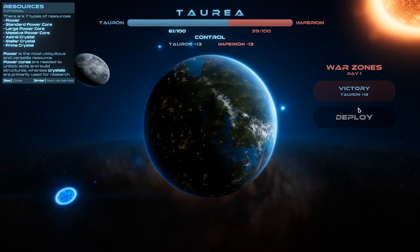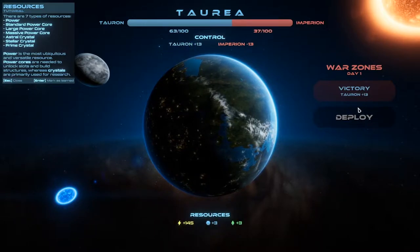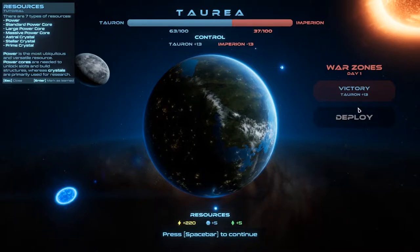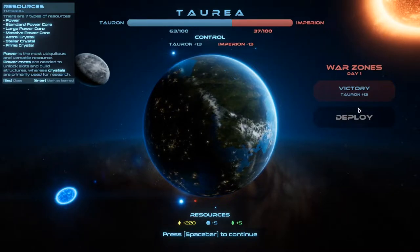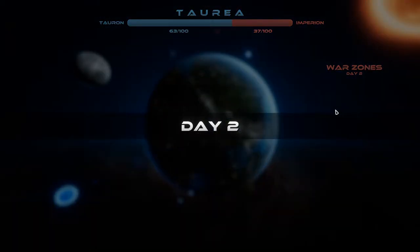Victory! Torrin plus 13, Empyrean minus 13. There are seven types of resources: Power, Standard Power Core, Large Power Core, Massive Power Core, Astral Crystal, Stellar Crystal, and Prime Crystal. Power is the most ubiquitous and versatile resource. Power cores are needed to unlock slots and build structures, whereas crystals are primarily used for research. And press spacebar to go.